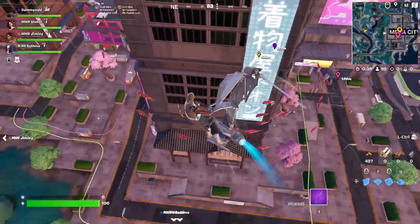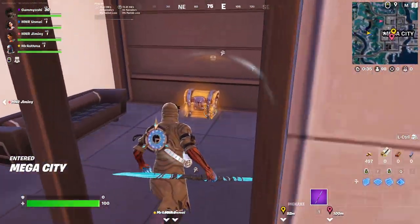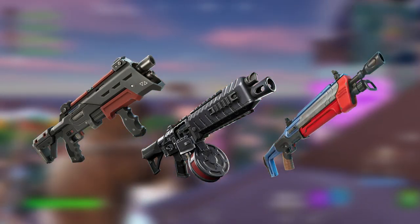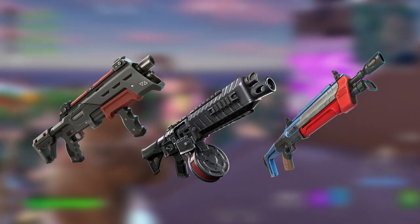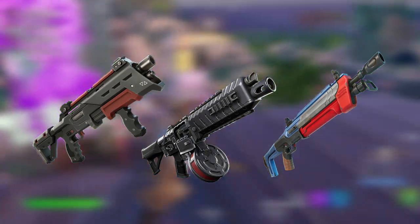Starting off with shotguns, we have the Havoc Pump, the Drum Shotgun, and the Maven Auto Shotgun — three staples to the game. The Drum Shotgun is a new one that has returned, whereas the Havoc Pump and the Maven Auto are carrying over from Chapter 4 Season 2.